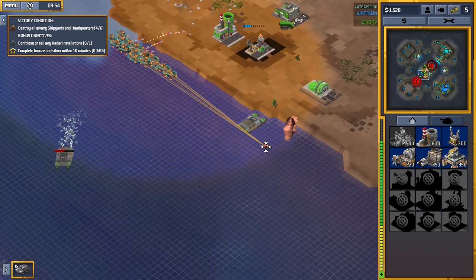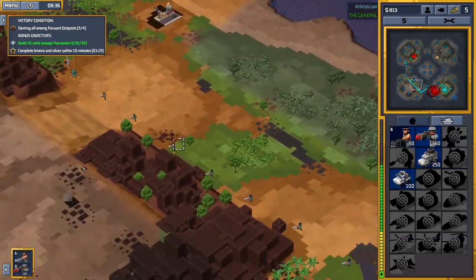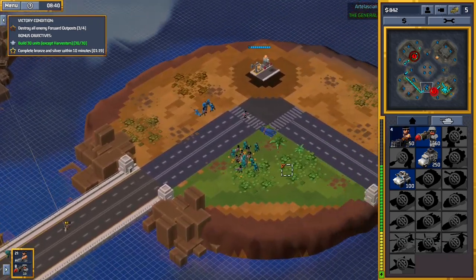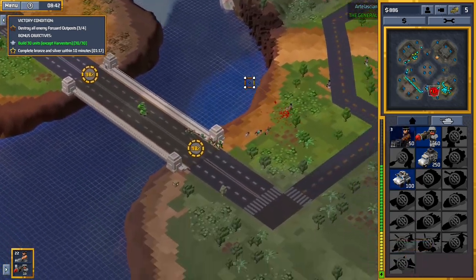If you're not familiar with Command & Conquer, I'll give you a brief rundown. The game takes place on a map, and you're trying to build up and control an army of units to blow up your enemy, who is trying to do the same to you.